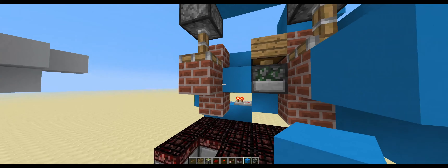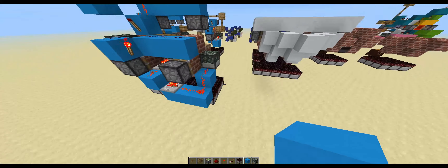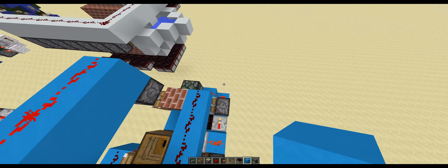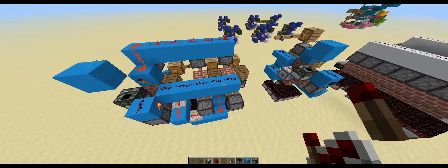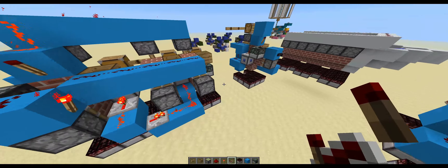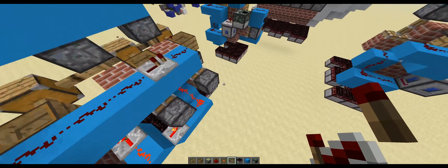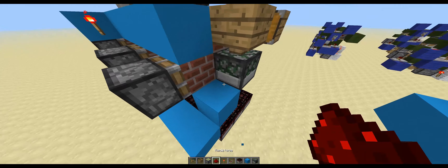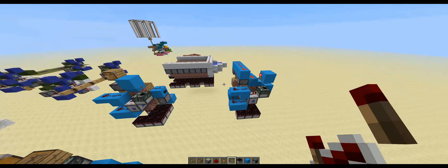For this one in particular, you want to place a block right there to make sure that the kiln item doesn't get spit out that way. Then you can just repeat that as many times as you like — barring redstone dust running out of power, in which case you would just want to place a redstone repeater in between each of the instances. You could put one right there, put one right there, and wire that up and put one right there too. So you can just use repeaters to extend it even further.